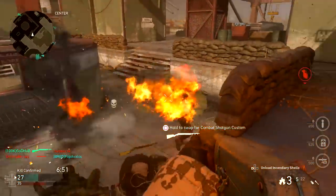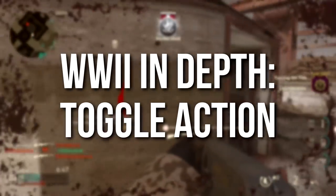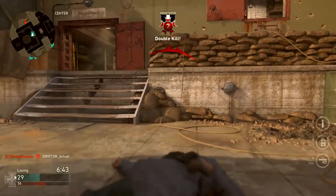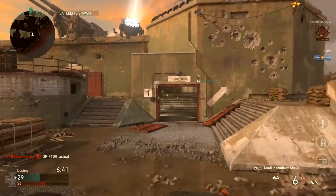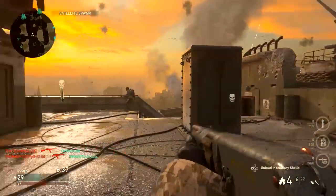Hey guys, Drifter here. Welcome to World War 2 In Depth. In today's episode we're going to be reviewing the Toggle Action Shotgun, better known as the Brekkie 2.0 in World War 2. It is the spam shotgun in this game, but unlike the old Brekkie, this one can spam incendiary shells your way and set your whole team on fire.